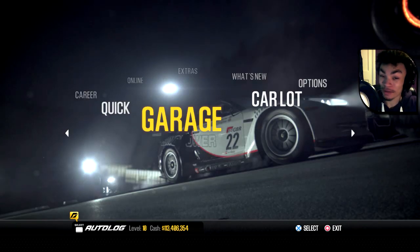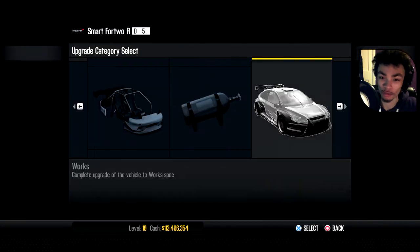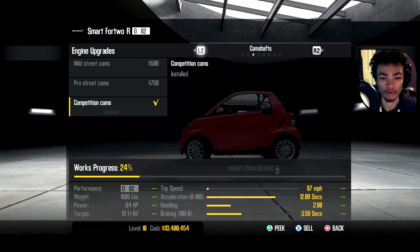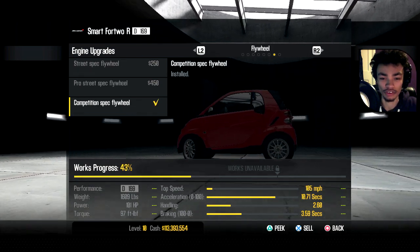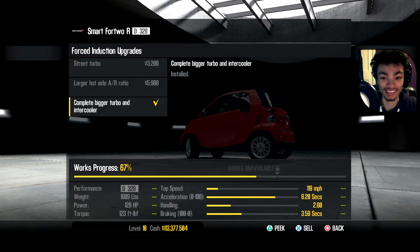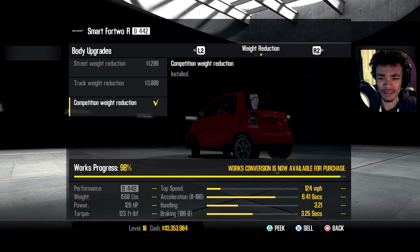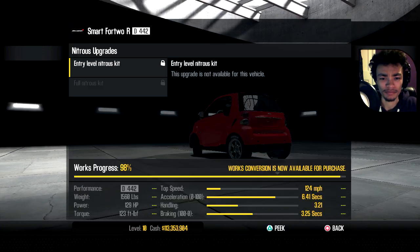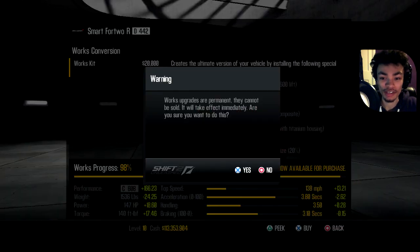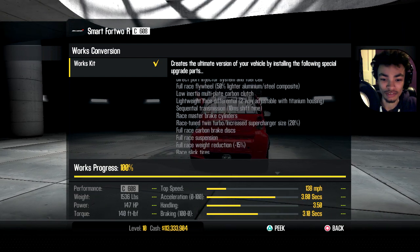Let's do that straight away. I was surprised myself that it had it, but it does actually have a Works upgrade. So we're gonna go to Upgrades, go to Engine, and upgrade literally everything so we can then eventually put the Works on it, because that's what you've got to do — which I didn't know until just a few moments ago. There you go, put the Works upgrade on it and we get 138 miles per hour, 3.8 seconds for acceleration.